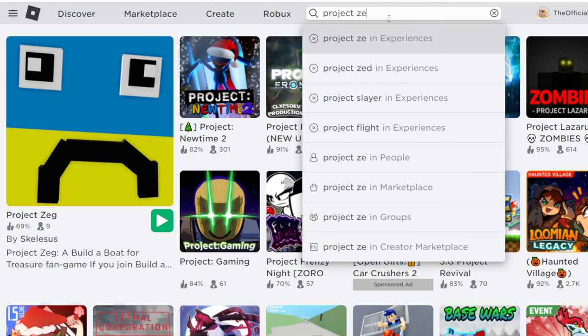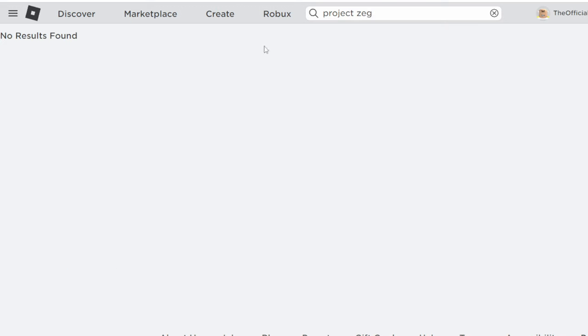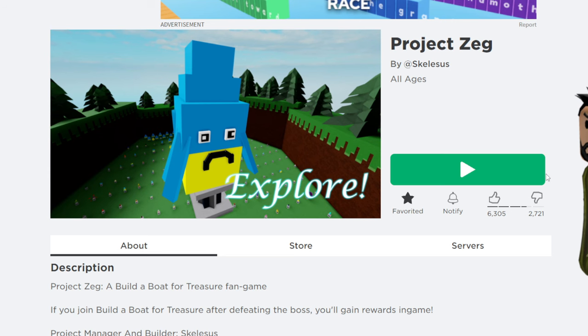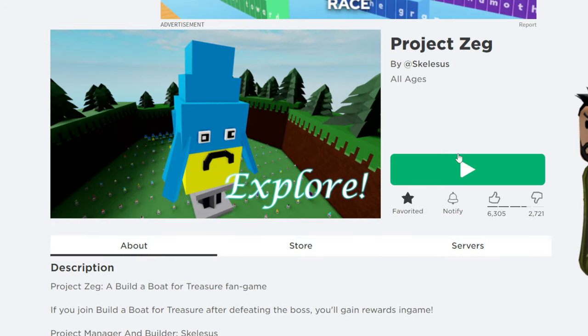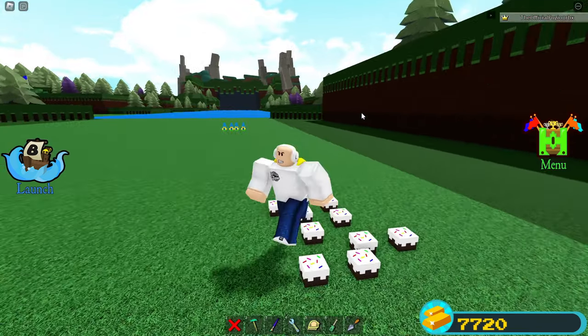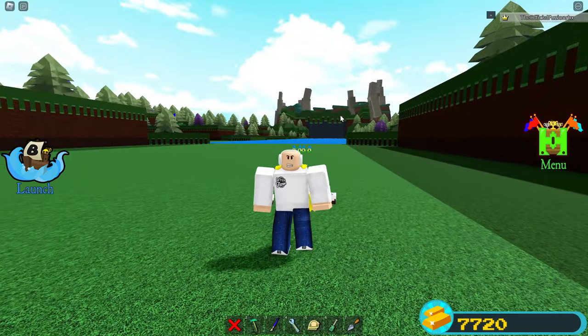In total you will have four Zeg plushies added to your account after you complete that boss fight. The game is called Project Zeg - when you type it into experiences nothing shows up, so I recommend deleting the last letter and you can see it right there. Join this game and complete the boss fight for the free Build a Boat reward.